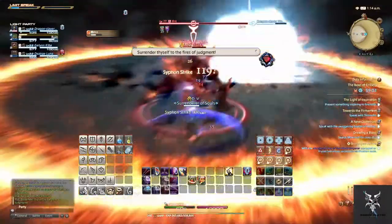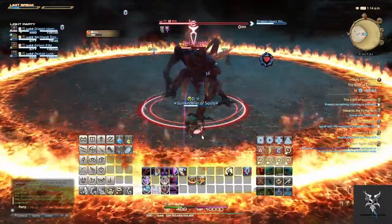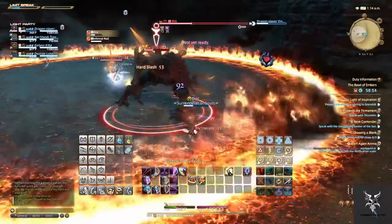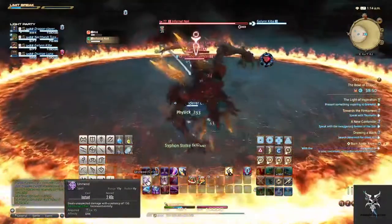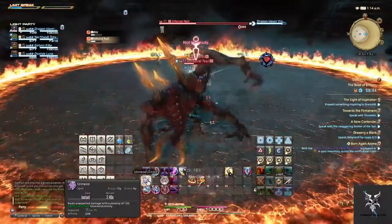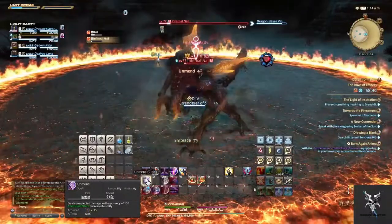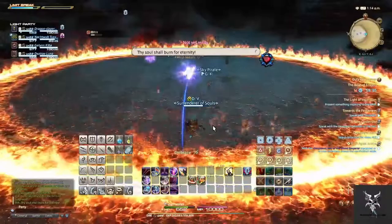When he gets down to close to a third of his HP, he will spawn an Infernal Nail in the middle of the arena. As a tank, you'll want to get close enough that you continue to use your ranged ability on it to damage it, but you do not want to turn Ifrit towards the rest of the party. The rest of the party should focus down and destroy the nail as fast as possible. Depending on how fast you kill the nail determines how much damage Ifrit's Hellfire does.